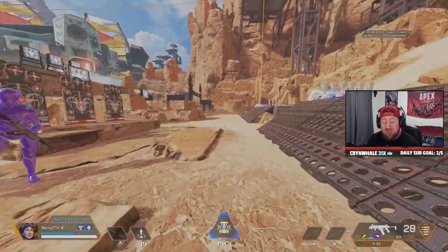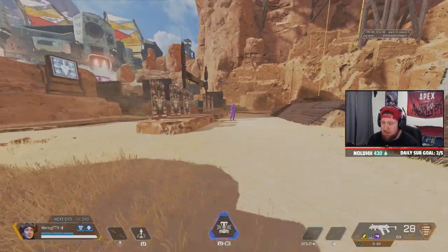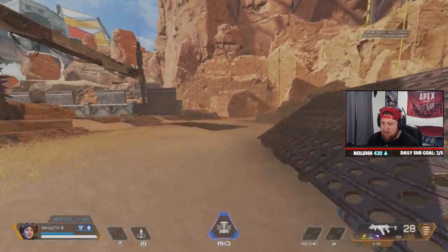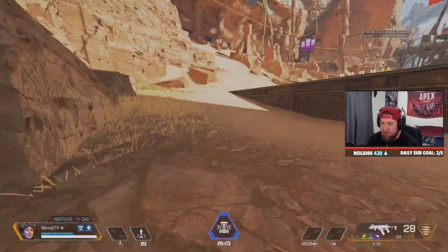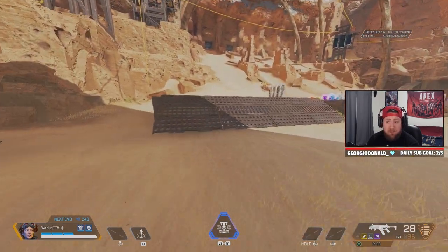You don't want to change your camera angle too fast, because then you'll be all over the place. You want to keep it steady so you can maintain the momentum from the bunny hop. You can see I'm barely moving it so I can just bounce around no problem.